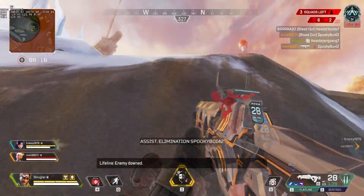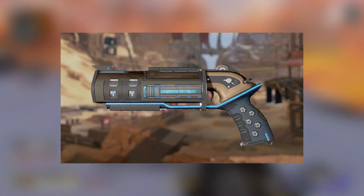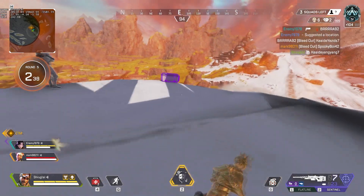Second to last, we have the Mozambique recolor, the Divinity, whose base skin is the Red Alert. This was last seen on the 5th of October 2019.